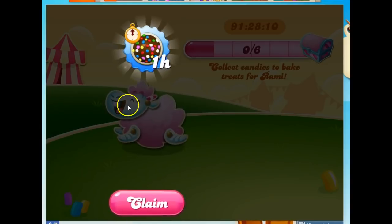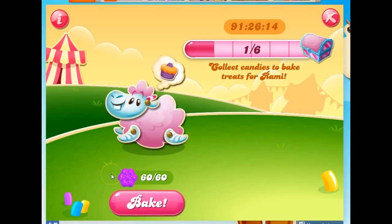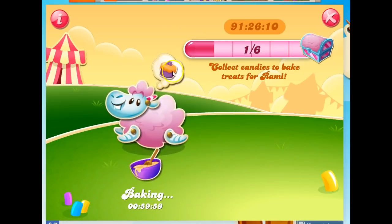Fifteen minutes expired. I fed Rammy the treat that was produced, and I get one hour of unlimited color bombs. My next mission is to collect 60 purple. I played level 606 again, and that was enough to get me actually 61 purple. Here is the little treat, and I need to bake it. I'll meet you back here in an hour to see what our prize is.